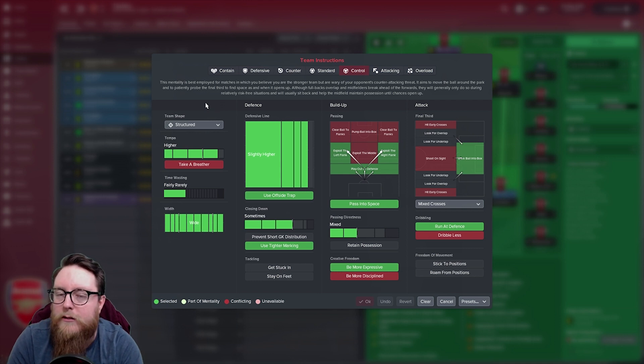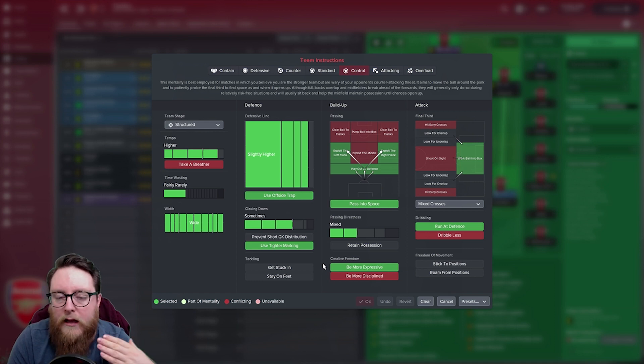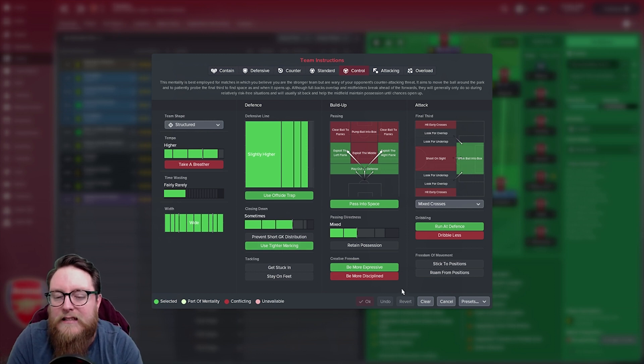We played a higher tempo to get out quickly, played very wide to use the full width of the pitch, and played with a slightly higher defensive line and offside trap - because that defensive line is key to push the play and try to catch the opposition offside. We had close down on sometimes, which we tweaked in individual player instructions. We had tight marking on so the defenders were marking up where necessary. Get Stuck In is optional - we had it on for some games and off for others, as it causes a lot of yellow cards in FM18.